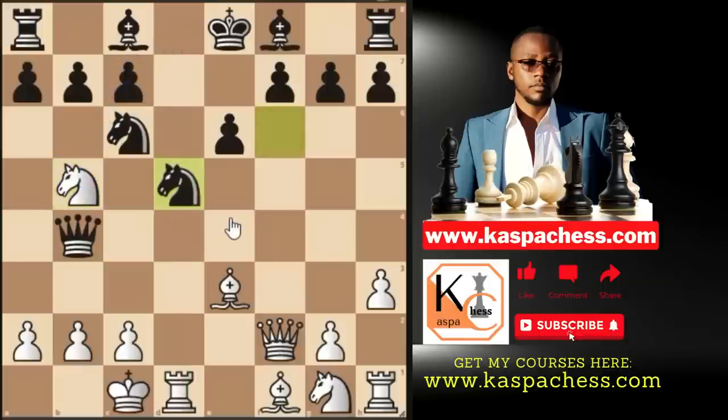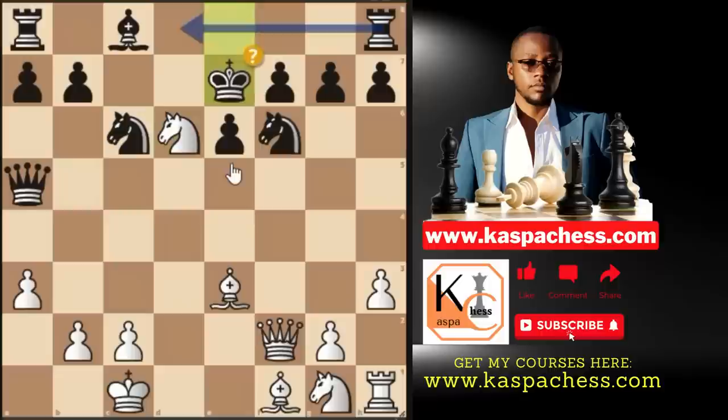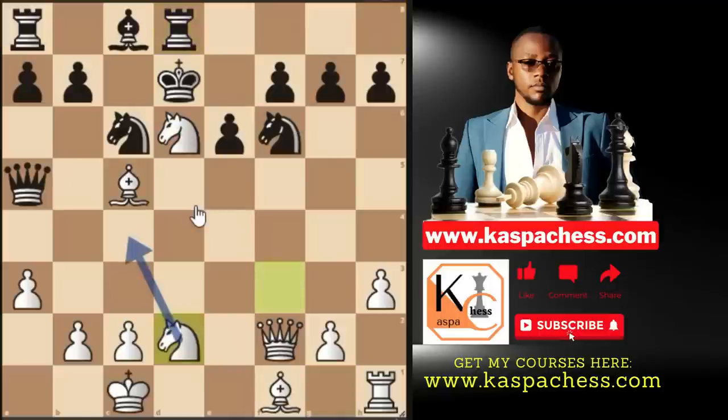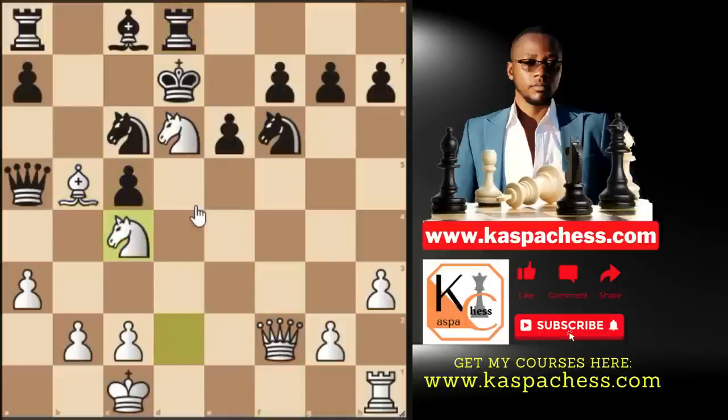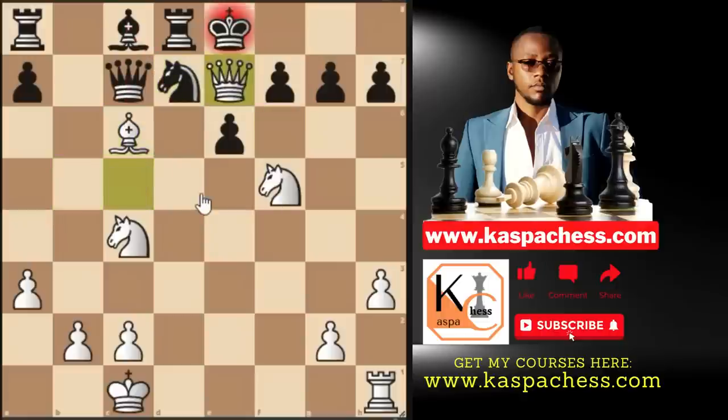With knight b5 we are attacking the pawn on c7. We saw black playing knight d5. What if they play something like bishop d6 to hold on to their pawn? Same idea — rook sacrifice. After cxd6, you have a3, attacking the queen first. After queen a5, you go knight takes d6 check, and black has lost the right to castle. This would be a game of pins from now onwards. We are threatening to take the pawn on b7 with a discovery check and win the queen. Black's king is on the center and they'll find it very difficult to solve these positions.